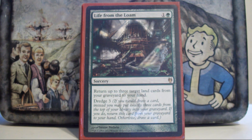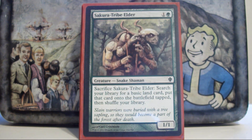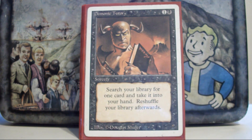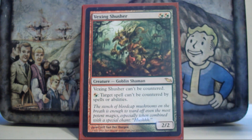Life from the Loam is just insanely abusable in this deck. I can use it to get myself out of land screw, to recur lands that have been blown up, or to use Wasteland and Strip Mine to lock someone out — which is just good. Cultivate is just a good ramp spell. Demonic Tutor — just a good black card, nothing to see here.